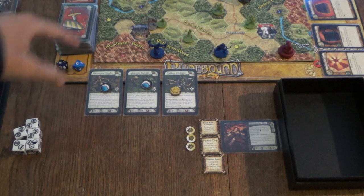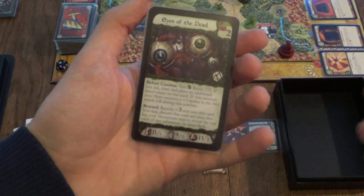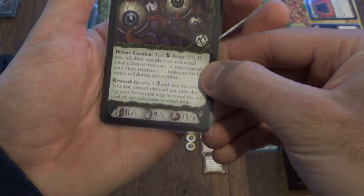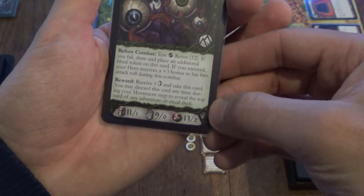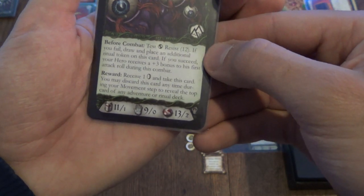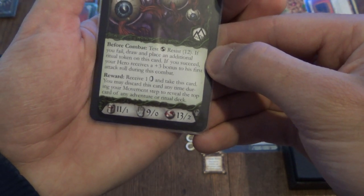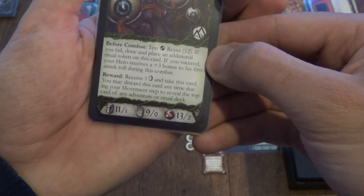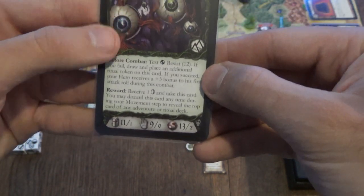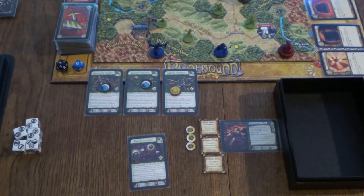Moving my character into this space means we now have to face this green challenge. We draw one of these green challenges from the deck — this is Eyes of the Dead. Most of these cards have quite a lot of flavor text, which I really like. This card has a lot of combat text. Before combat: test resist 12. If you fail, draw and place an additional ritual token on this card. If you succeed, your hero receives a plus 3 bonus to his first attack roll. As soon as you draw a challenge, you have to place one of these ritual tokens on it.